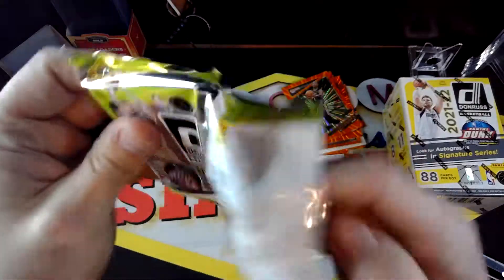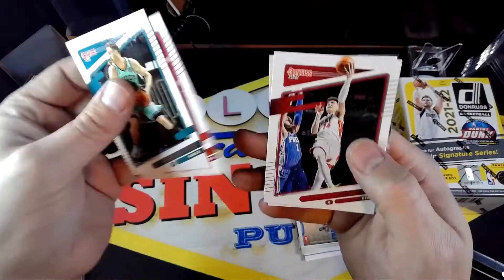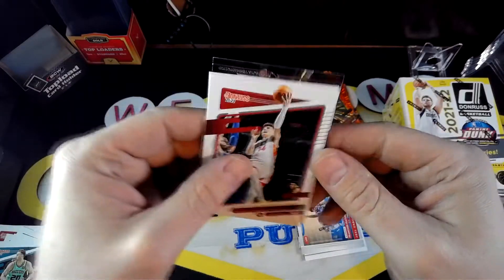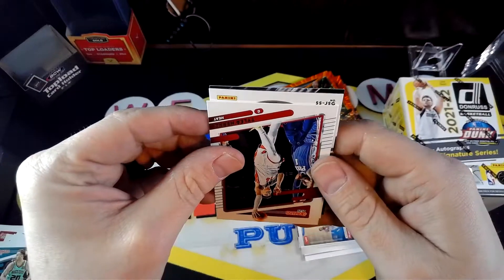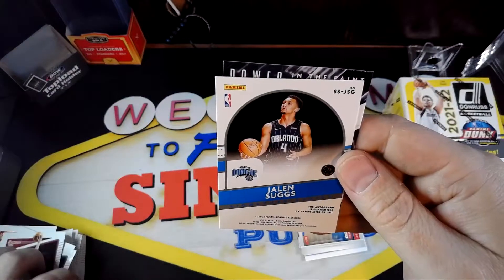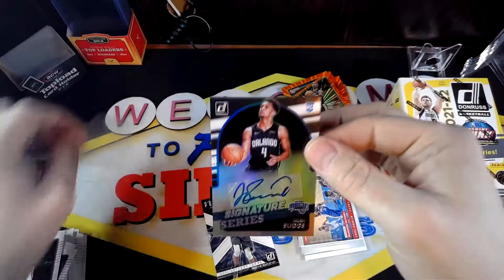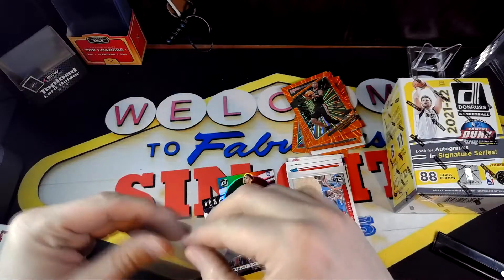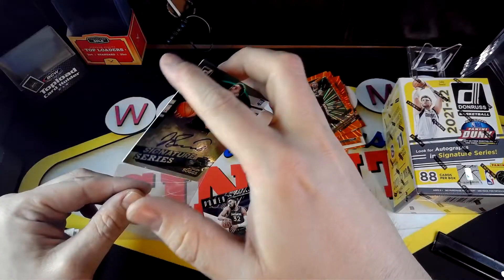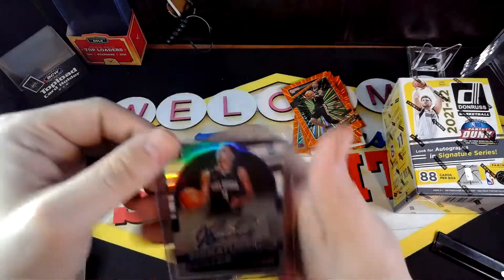Last pack of the first blaster. We have a backwards card — do we pull an auto? What, are we being trolled? J... S... J... G... Jalen Suggs! This is an autograph! Get out! Oh, oh! Nice, baby! Oh man, very nice! Got a Jalen Suggs autograph — sticker autograph, but really nice nonetheless. Wow. Great pull right there. Very nice.